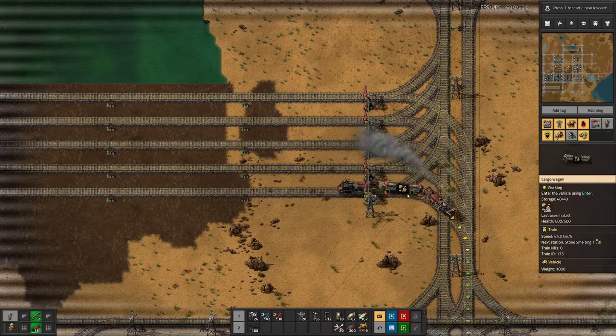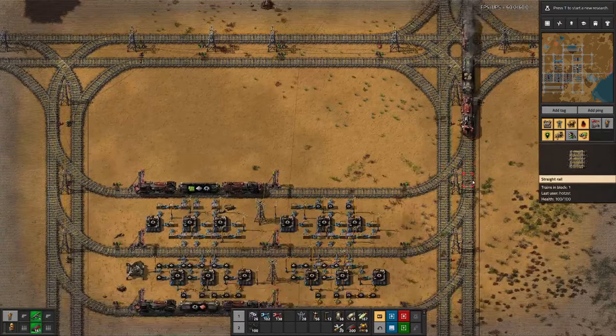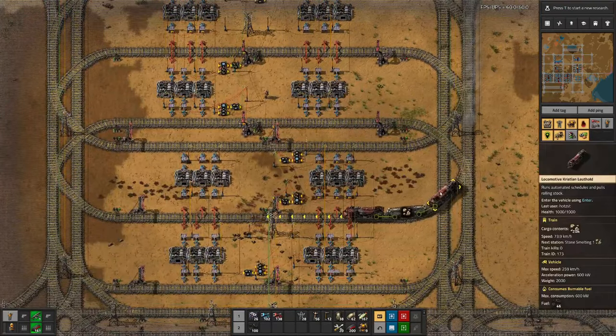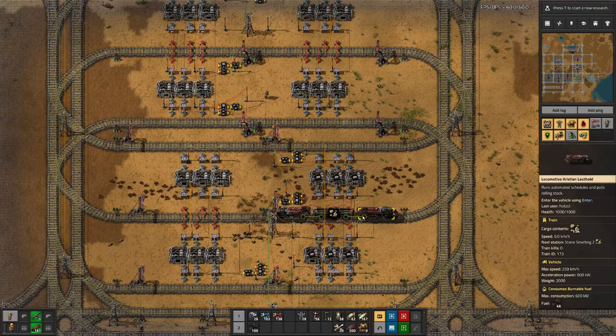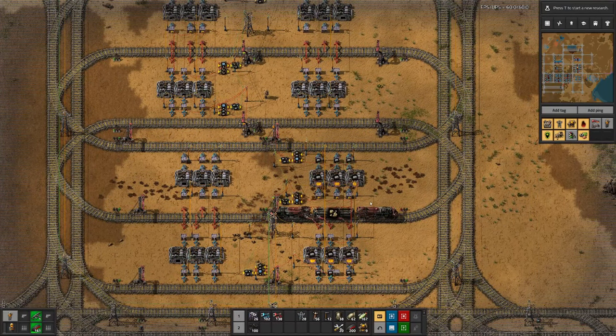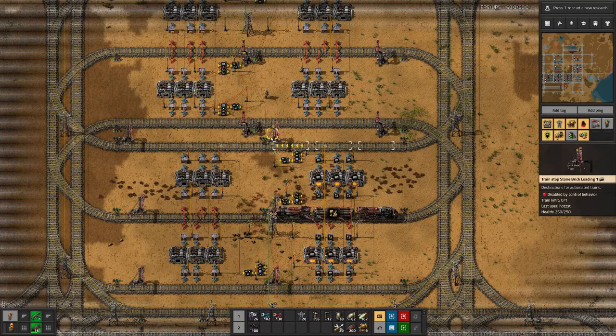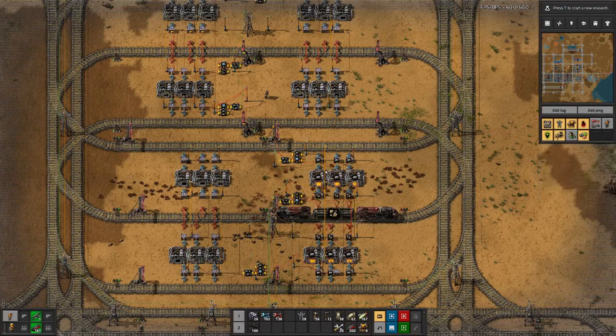And a few seconds later, we have our first stone train coming in from the waiting bay into the unloading station where we are smelting stone. And if everything is set up correctly, once we have enough stone, we should also then enable these stations.